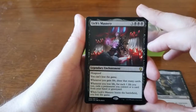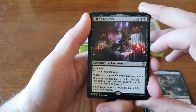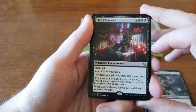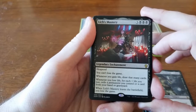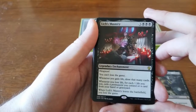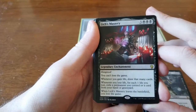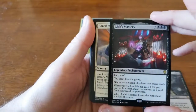We also pulled Lich's Mastery — three and three black, a legendary enchantment with hexproof. You can't lose the game, and whenever you gain life you draw that many cards. But whenever you lose life, for each point lost you exile a permanent you control or a card from your hand or graveyard — and when Lich's Mastery leaves the battlefield you lose the game. We thought about playing it for fun, but taking a hit for five or six means losing that many cards, which puts you way too far behind in a limited format with no way to recover.